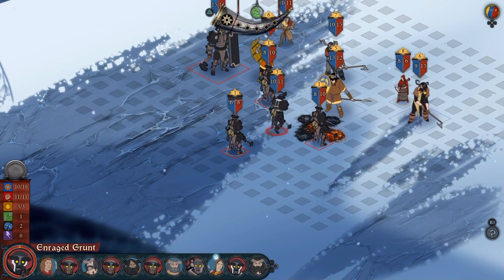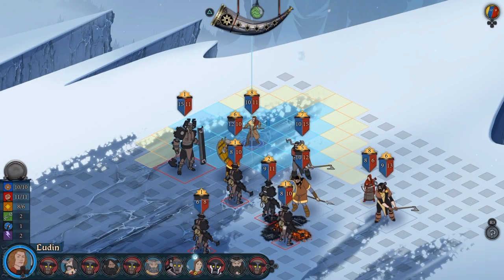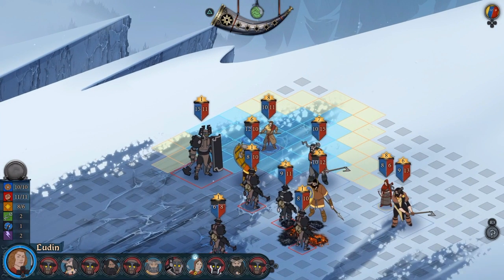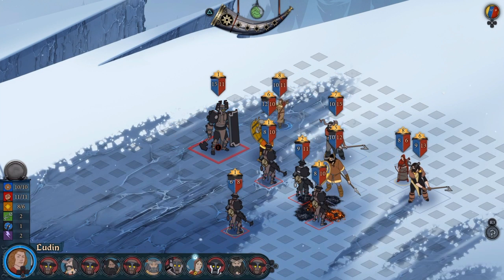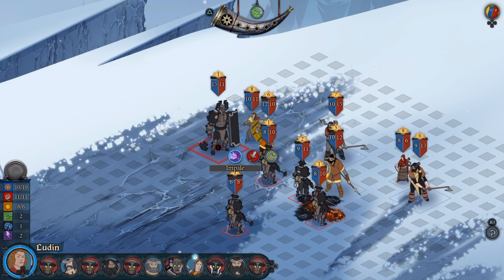Knockback is a really good skill — it does armor damage, knocks them back so they have to move, and if they hit any other units they lose extra armor. Impaling from my spear guy is really good because it will cause him to bleed. And if he takes any steps, he'll take strength damage from moving because of the bleed.